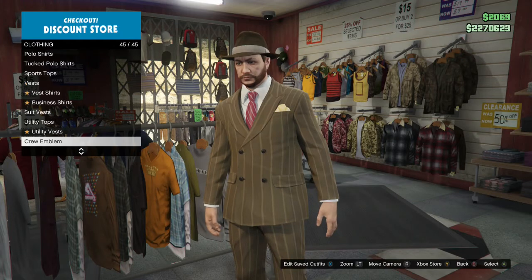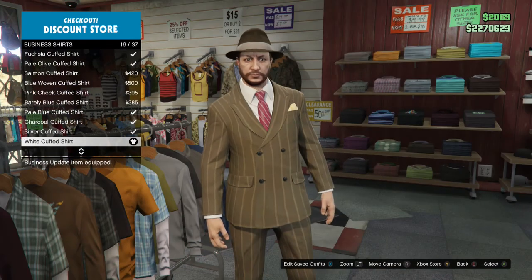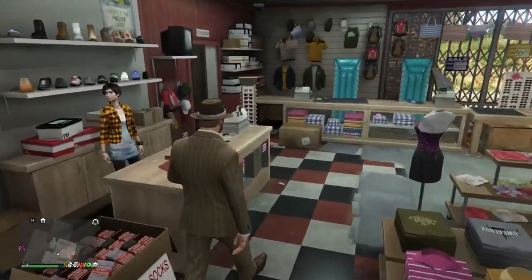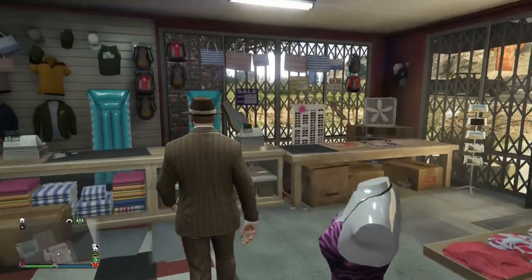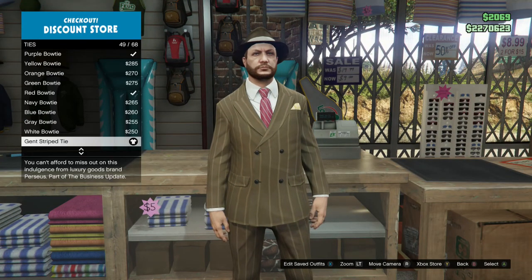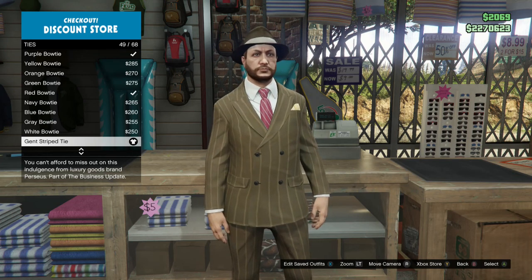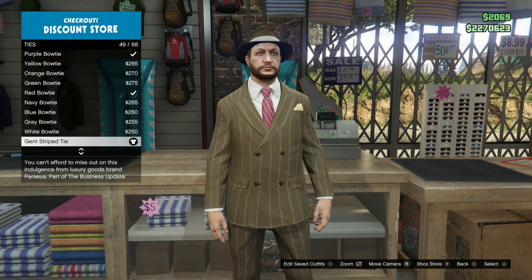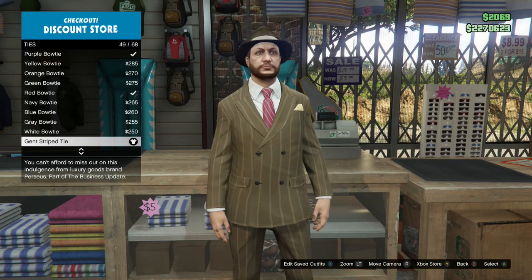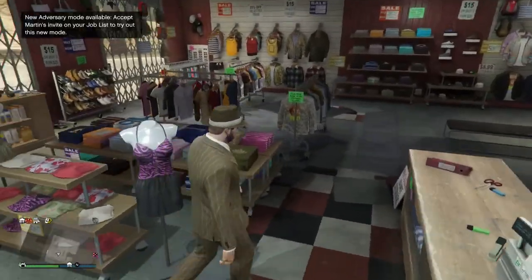I didn't show you the shirt I used — it's the white cuff shirt. One thing I like about having this newer suit jacket is that you can wear the cuffs, so that's always good. For ties, there's really no plain dark red yet, and I don't think there ever will be. But the only thing we have is this gent striped tie. That's the Golden Boy outfit — I really like it, it's a really nice suit.